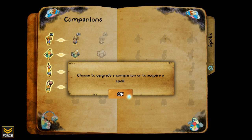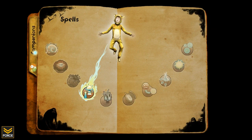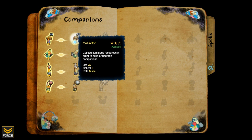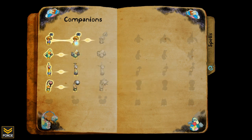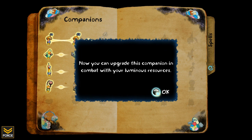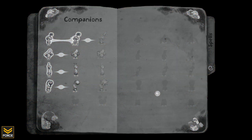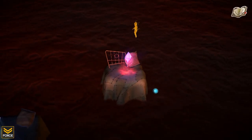Now I get to choose to upgrade a companion or acquire a spell. Especially in games with resource gathering, that is my priority — so I'm going to start upgrading the collector. This allows me to upgrade it in-game: it starts at level one and can be upgraded further from there, costing 40 resource to upgrade to level two.